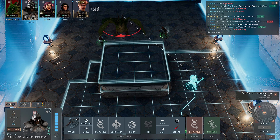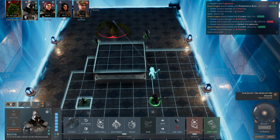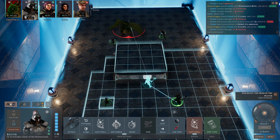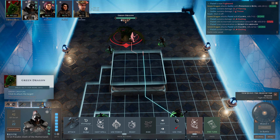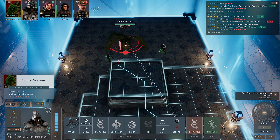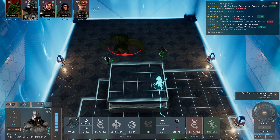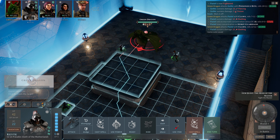Hello everyone, welcome back to Solasta: Crown of the Magister. Last time we took a strange walk through a building, had a slight confrontation with four spirits, and then we found ourselves in combat with a green dragon that rolled higher than us in initiative and really took a bite out of Gothic and Pastel. So now we have to see just what we can do about this.